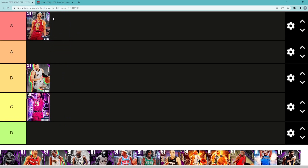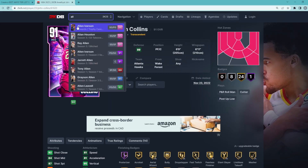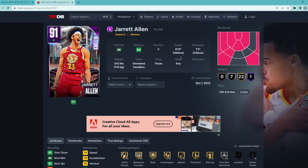Talking about Amethyst Jared Allen, he's definitely going to be in the S tier category. S tier is going to be my top five Amethyst cards in the game, and I would say Jared Allen 1,000% is going to be in that S tier category. He's probably still the best Amethyst card in the game.